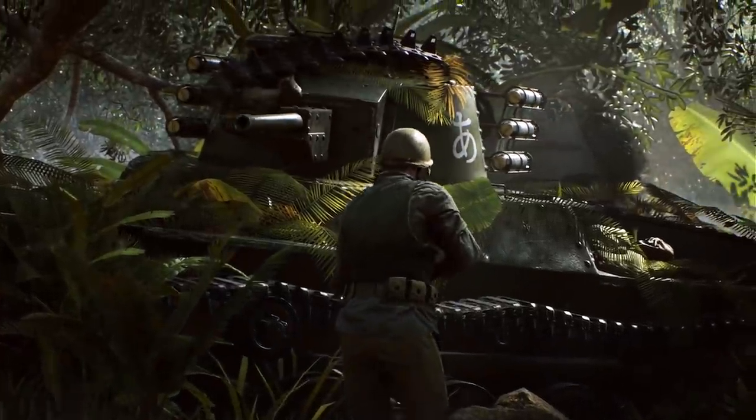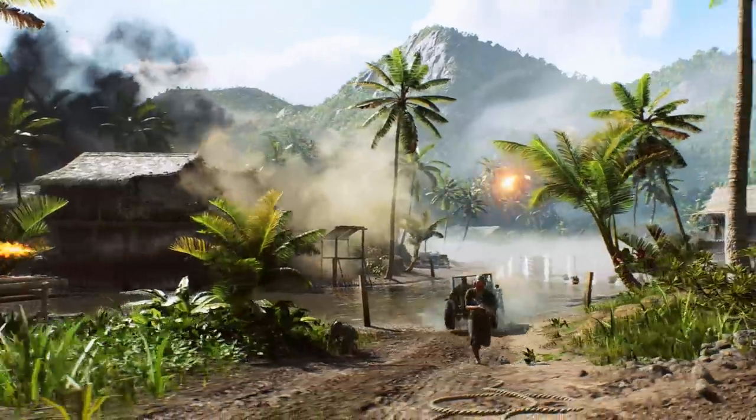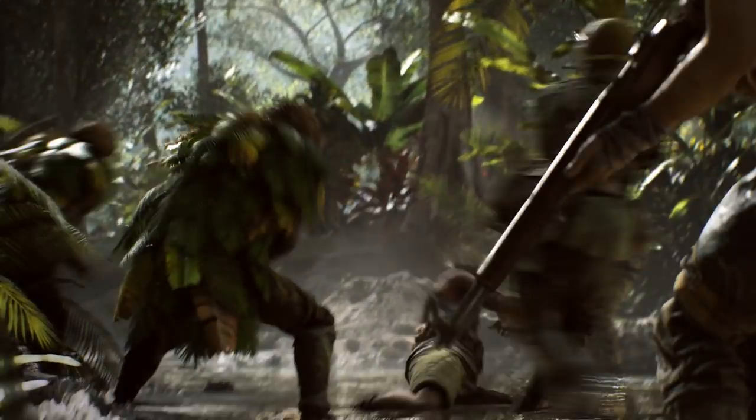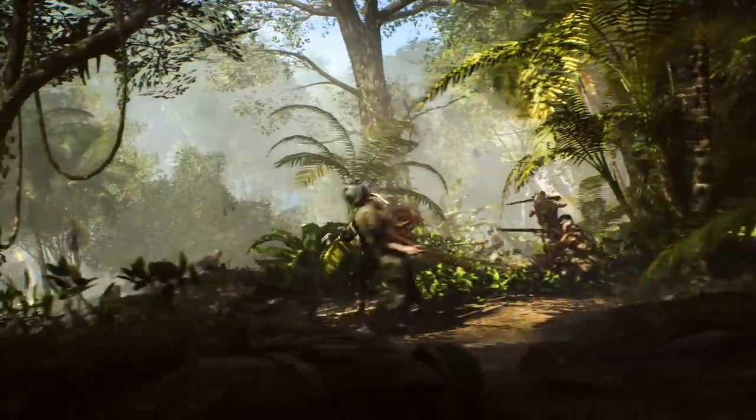Looking a bit deeper into the trailer, there are a couple of things you might have missed. The first cinematic section actually follows on from the very end of the Wake Island trailer — this time from the American perspective, waiting for Japanese soldiers to jump out of the bushes. When they do, they appear to be dressed in more bushes, so it looks like we're all going to become Bad Company 2 recon soldiers this chapter. This could make Battlefield V's existing visibility problem utterly insane on the Solomon Islands map. There's also a parrot that flies up into one of the shots — possibly hinting at an easter egg.